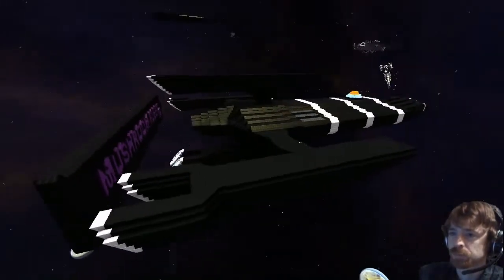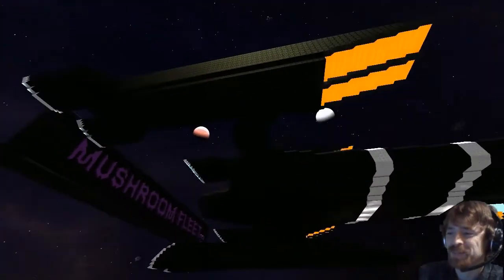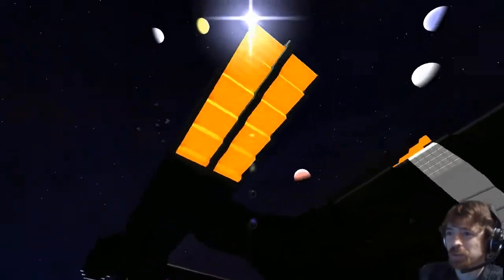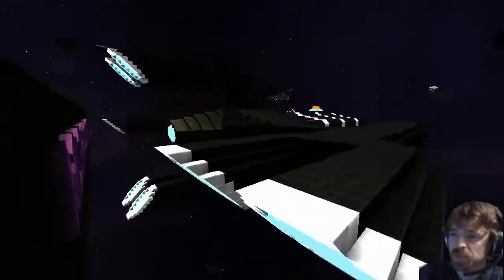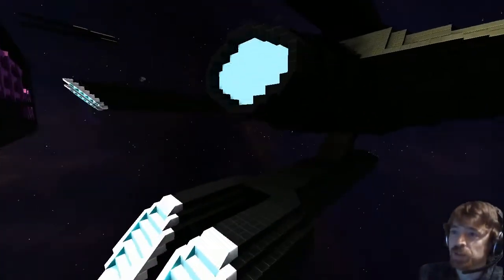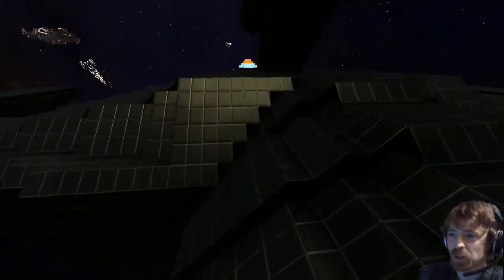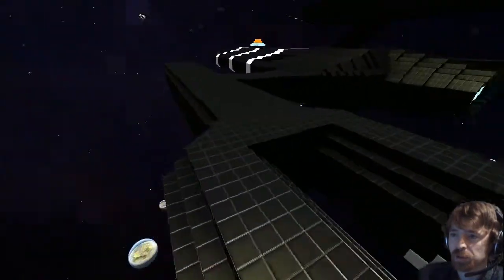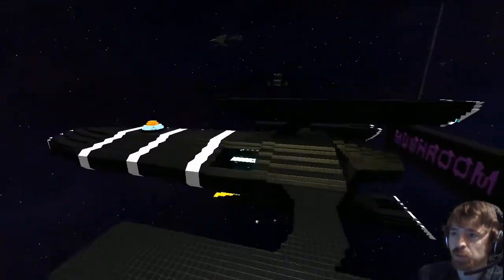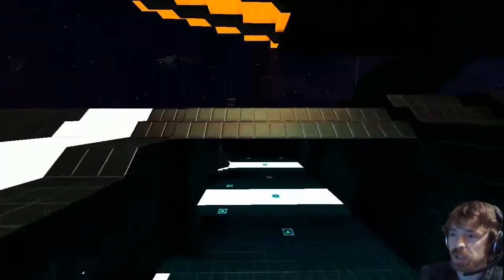We've got a starship here. Lava is being used for the intake and crystal is being used for the exit — I've used the same thing before. There's some nice wedging here so it comes through nice and smooth. It's got a nice shape, with four what look like engine pods, and if we go inside we've got docking areas.